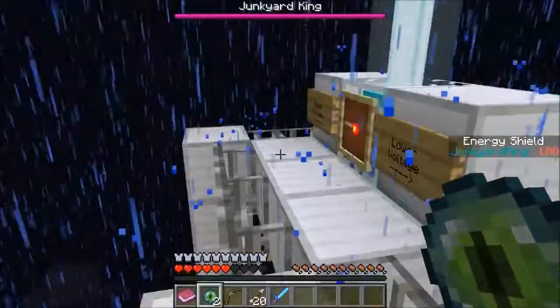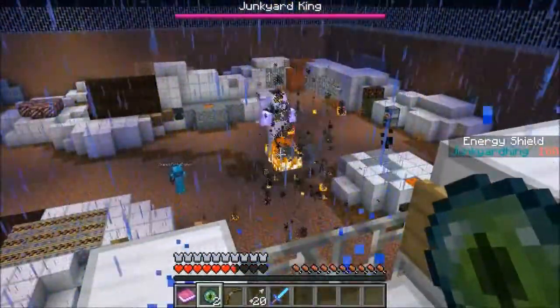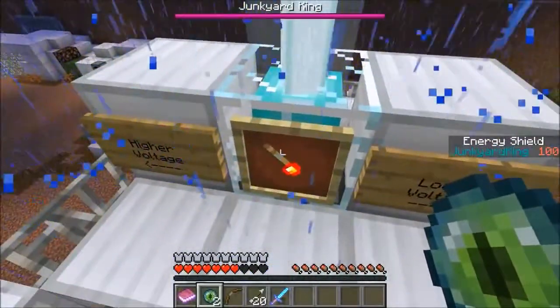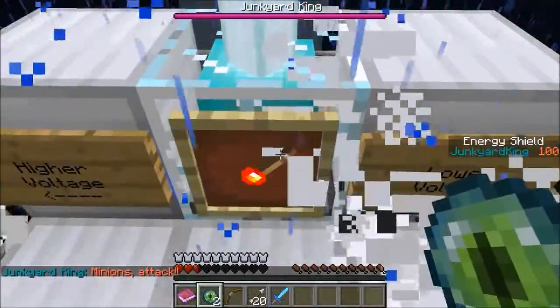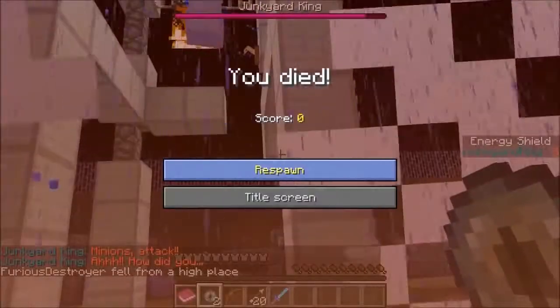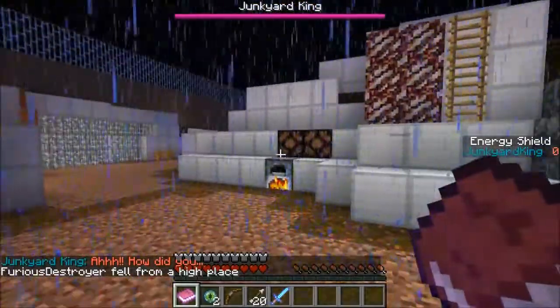There's gotta be something — those tripwires don't do anything, right? What are we missing here? He's looking at you. Higher voltage, lower — oh! Jen, I think I figured it out! What's going on? I think it's this thing. It's on lower voltage — did that do anything? Oh, it did! I'm dead.